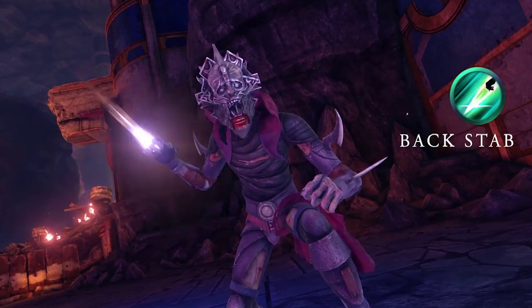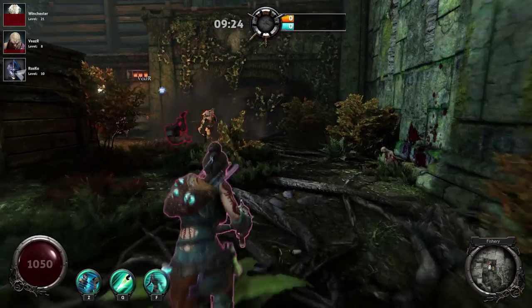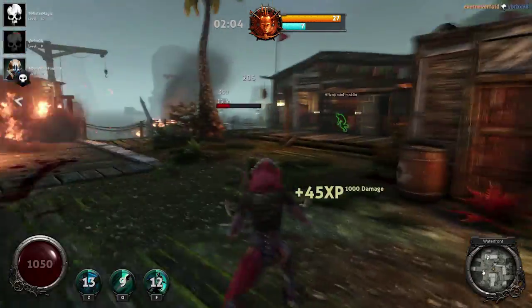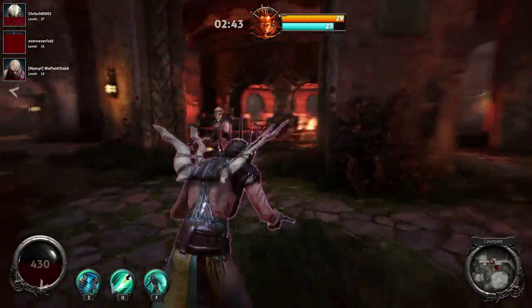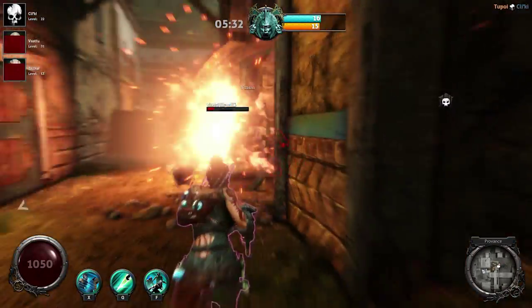With Backstab, the Deceiver manifests a blade of Eldritch Energy that deals increased damage when striking a human opponent from behind. This ancient assassination technique is ideal for finishing oblivious wounded opponents, particularly when used in conjunction with the disguise ability.